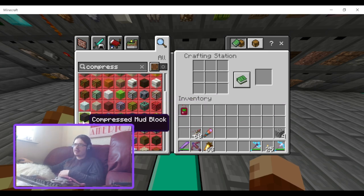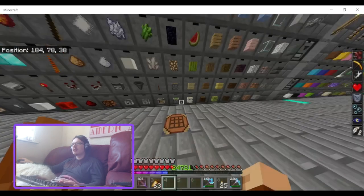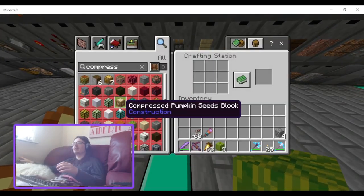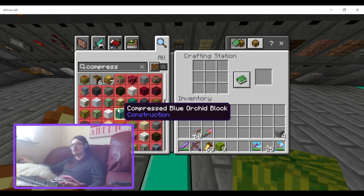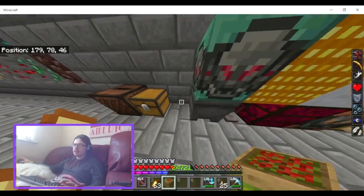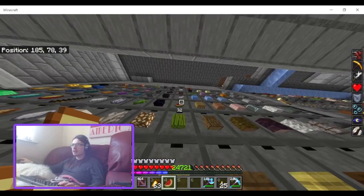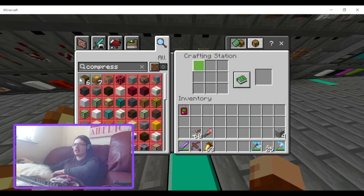Compressed red mushroom, compressed mud, compressed melon blocks. This one's really useful because if you have a melon farm, you can craft the melon slices into blocks and then craft the blocks into compressed blocks. The texture is pretty similar to a melon block — well, a melon slice block is a melon block, so that's fine.